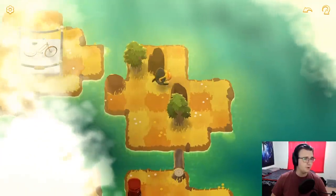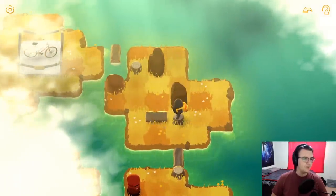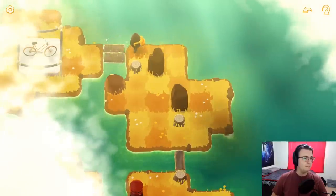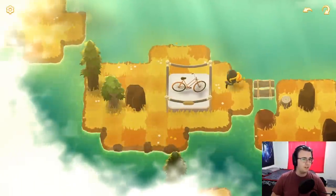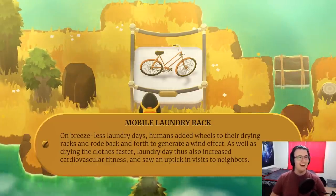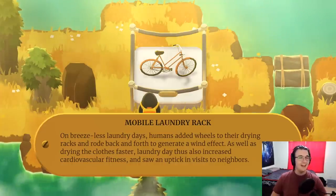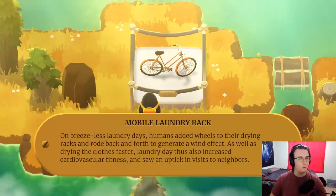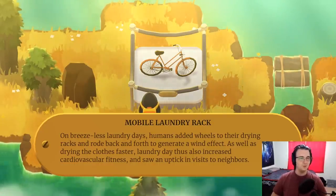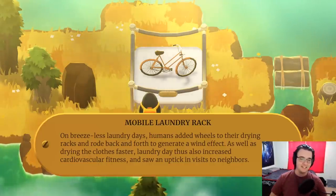I could create a raft, or it could be some sort of... I actually don't even know what else I could do, in all honesty. I think I'm just going to set this up right now so I can push this over and then create a raft. Bike time! It's a mobile laundry rack. On breezeless laundry days, humans added wheels to their drying racks and rode back and forth to generate a wind effect, as well as drying the clothes faster.